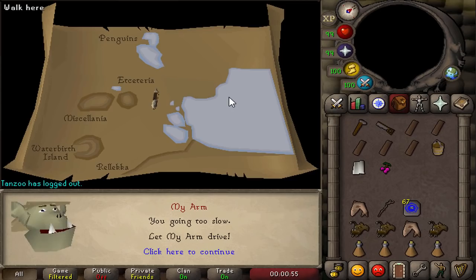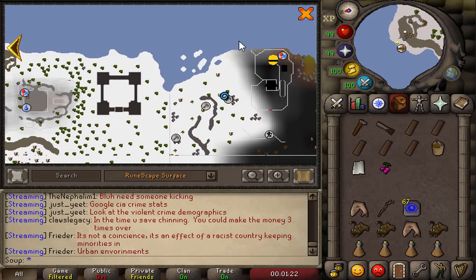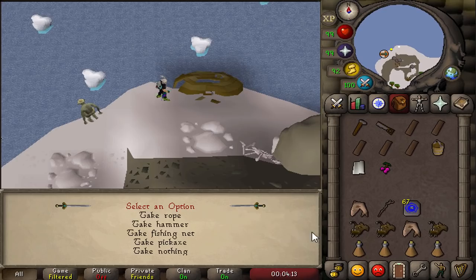You can see on the minimap that they've filled out the previously black space next to the Wilderness — there's a brand new area here and it looks great. The first thing you want to do is search the wrecked boat, which has a pickaxe and a rope. Take both. There are other supplies here too, but you only need the pickaxe and the rope. Once you have them, talk to My Arm quickly.